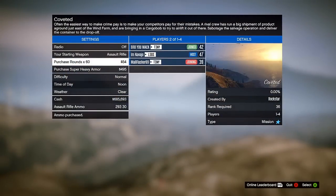The first thing that you want to do in the loading screen is stock up on assault rifle ammo, shotgun ammo, and sniper ammo.